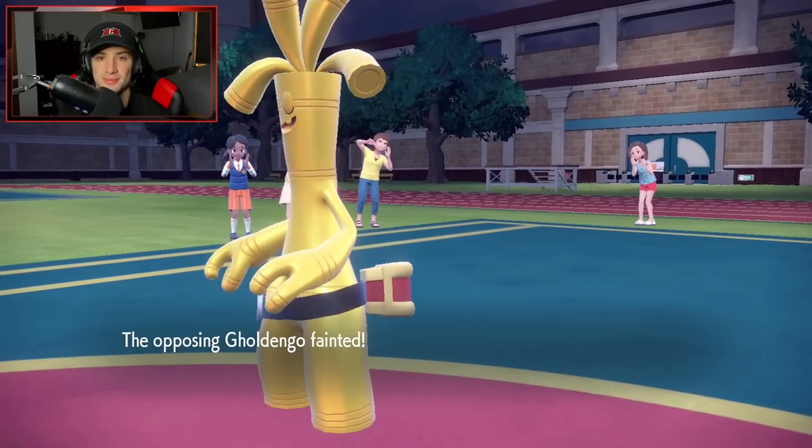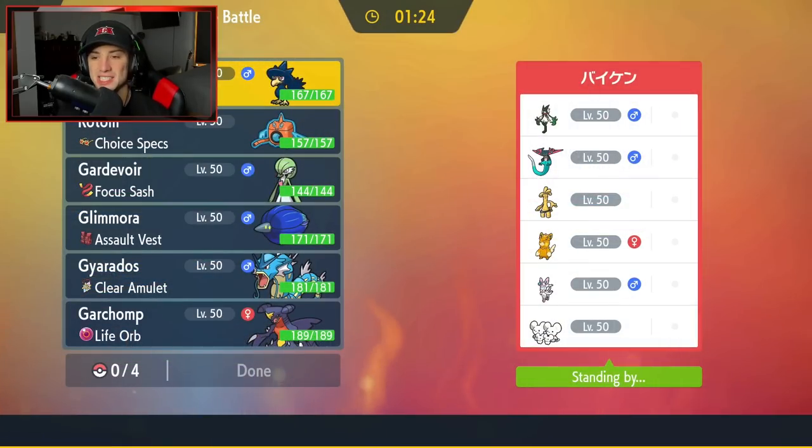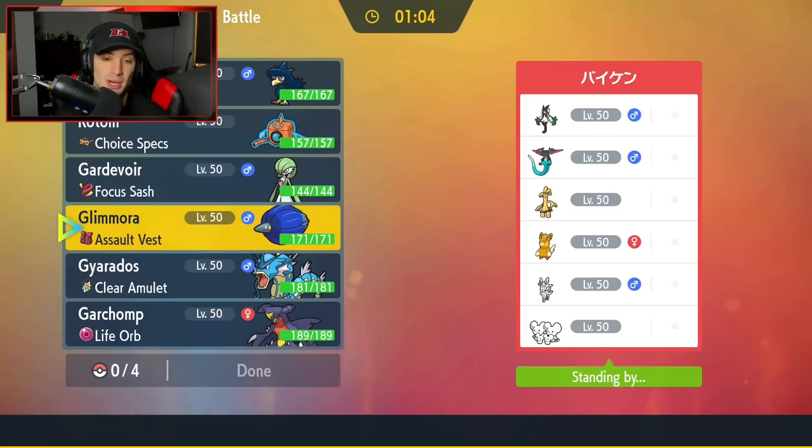EQ outspeeds with Gyarados — GG, good game. 2-0 for today's video! Final match coming at you guys. Going up against a Palafin team. I absolutely love Palafin and its new move, Revival Blessing. But our opponent also has some very strong Pokémon with Mascarada, Dragapult, Gholdengo, Sylveon, and Muñholo. I might lead Glamoura again — if they want to Fake Out my Glamoura, that would be fine, we could pop the Toxic Debris since Palafin doesn't want to Fake Out.